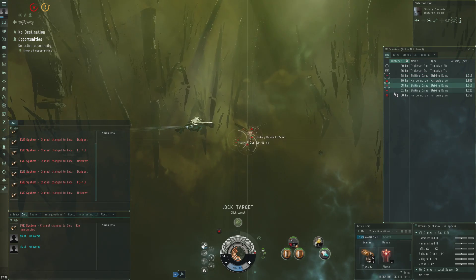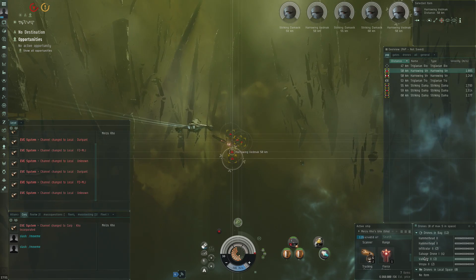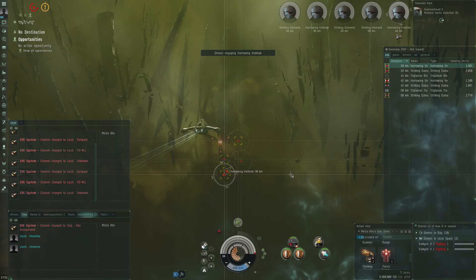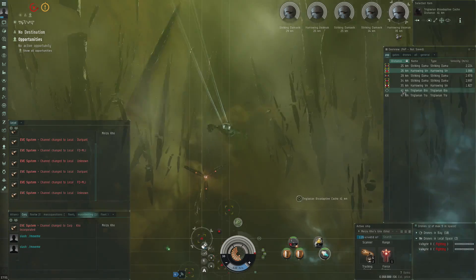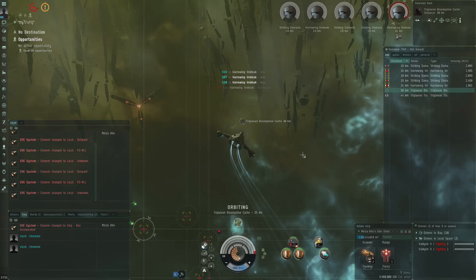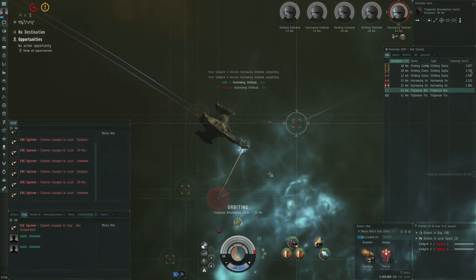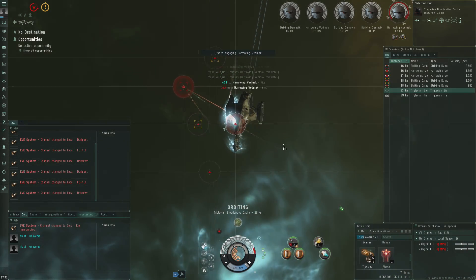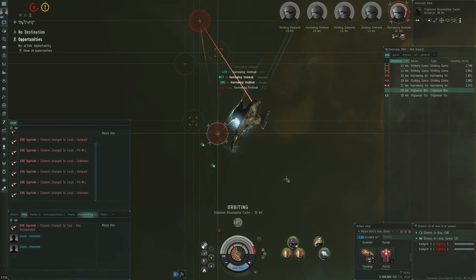The Gila looks like a pretty good choice. Next room — we're talking triglavian ships for the first time. These guys ought to be a bit faster so I'm going to use my Valkyries. Let's try to do an orbit around the gate. They're close enough — let's start firing. We actually have some remote repping happening here as well, which is not good news, and it looks like they have a pretty strong resistance profile.